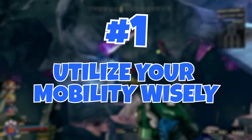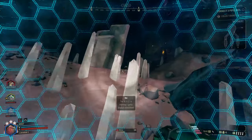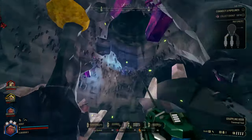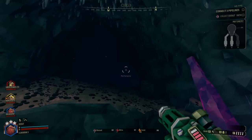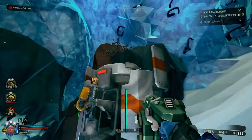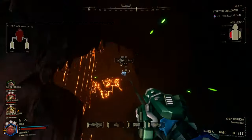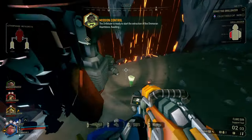Number 1: Utilize your mobility wisely. The Scout's greatest asset is his incredible mobility. Utilize your grappling hook to quickly traverse the caves, reach platforms, or escape from potential danger. The zipline can be insanely fun to use but should also be used effectively — you can use it to get from one point to another, but you can also use it in combat for various reasons.